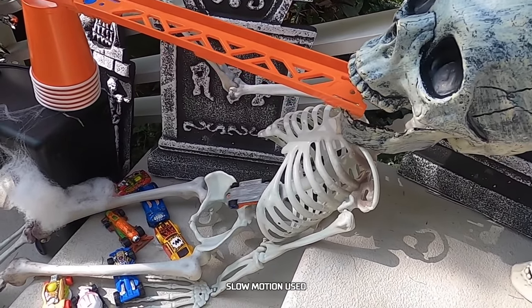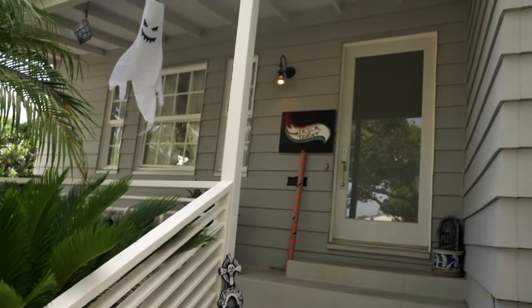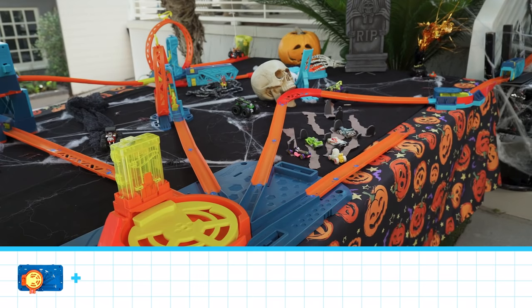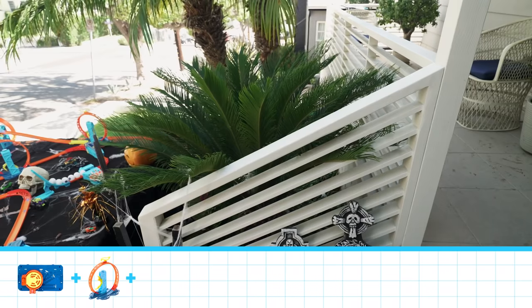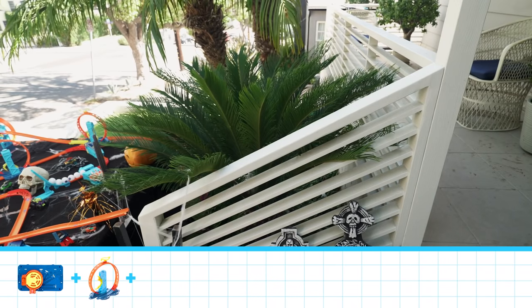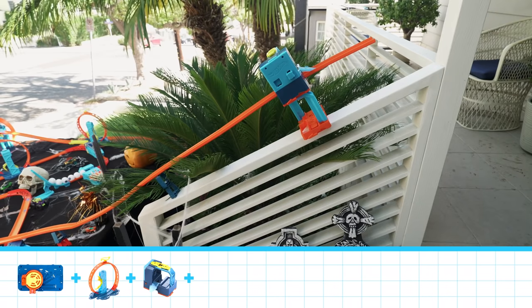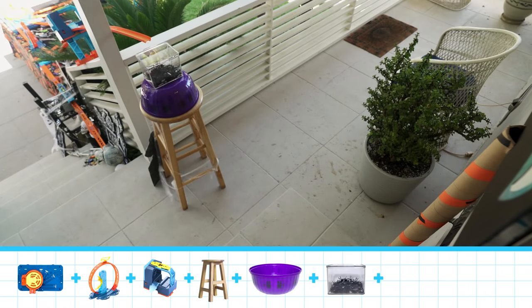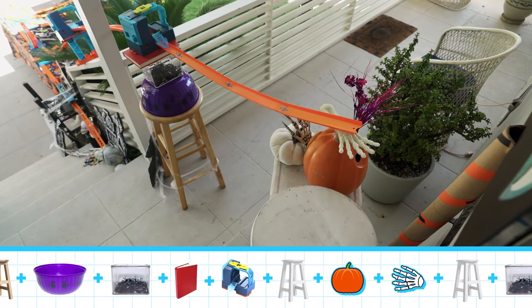Now that I have three awesome tricks, it's time to build a track for treats. Let's build a track all the way up to the doorbell. This is a pretty far distance, so I'll need a lot of speed to go up these stairs. The best way to the doorbell from the rail is to go straight across. I need a lot of things to support my track — I added a stool, a box of bugs, a book, and a bunch of other things I had laying around.